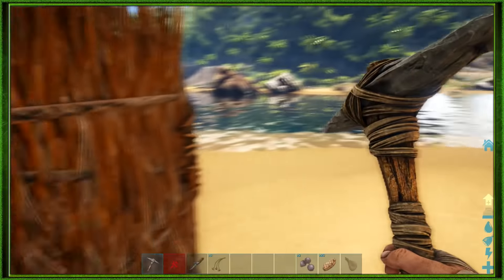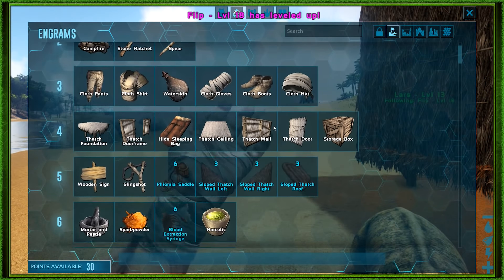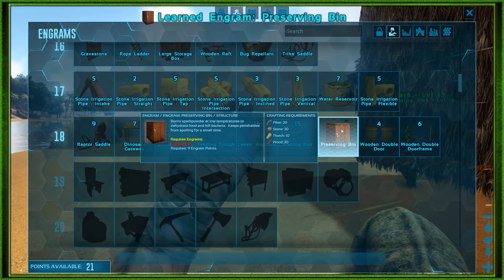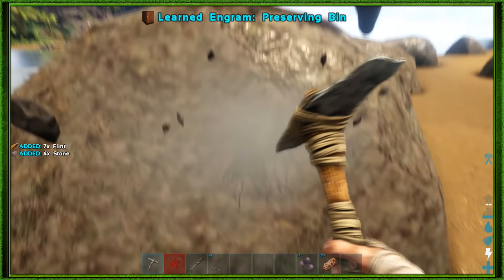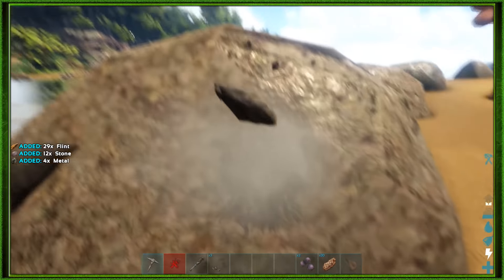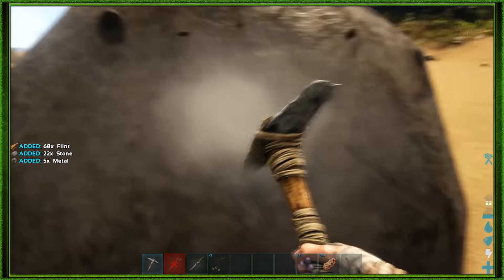We gotta level up first. Let's go get our preserving bin — fiber, stone, thatch, wood, booyah. Let's get that. It's also giving me metal, which I don't need yet since I can't build anything with it, but I'll just collect it.